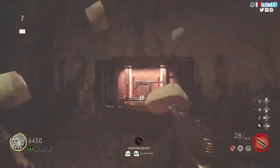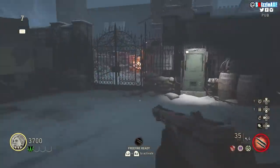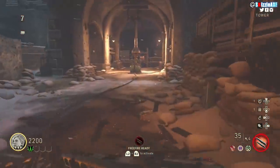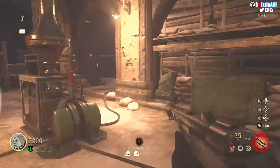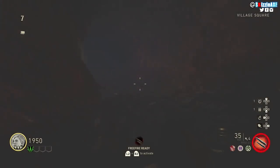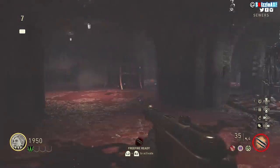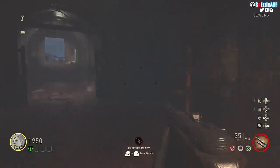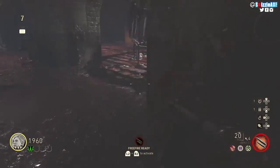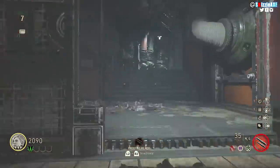You need to go outside the spawn room — there should be a tower, and that's exactly where you need to go. You will see an area similar to the sewer area in Zetsubou No Shima. Take it and that will bring you back to the cage area. Once you fall down, that will raise up the bars and you will see another red switch — turn it on. I'll have the gameplay in the background showing you exactly what I'm doing.